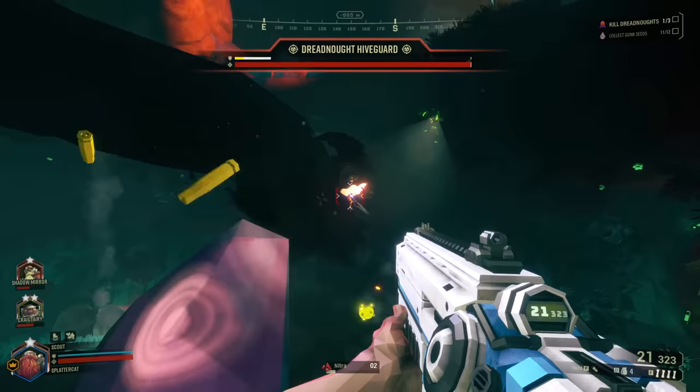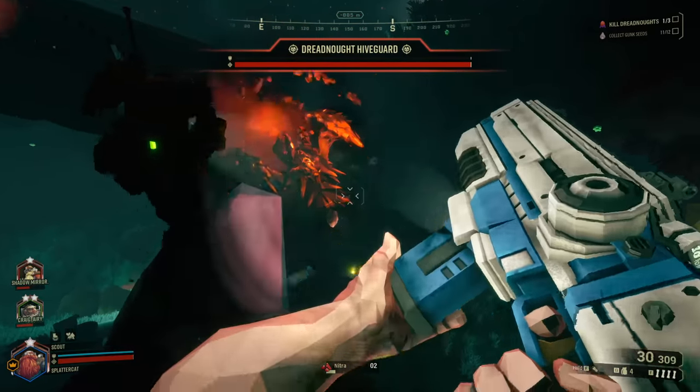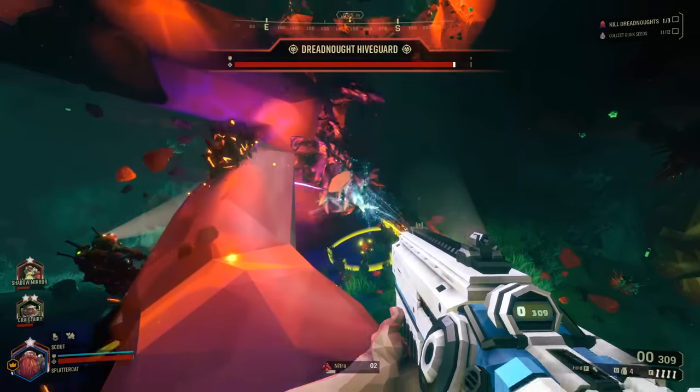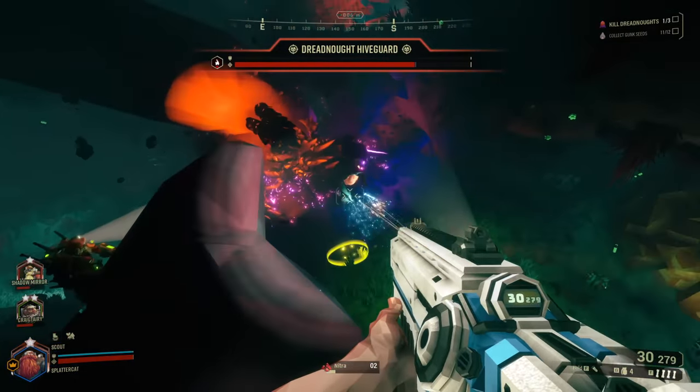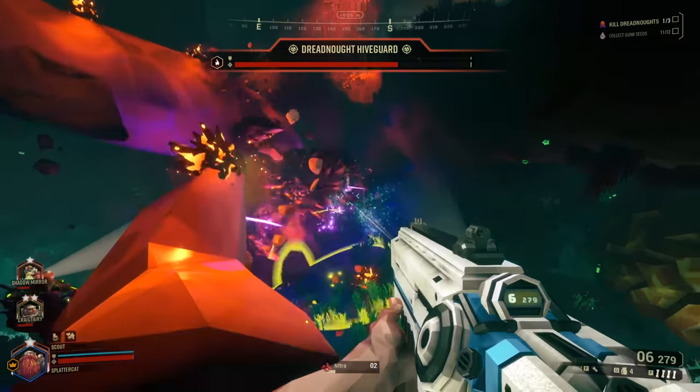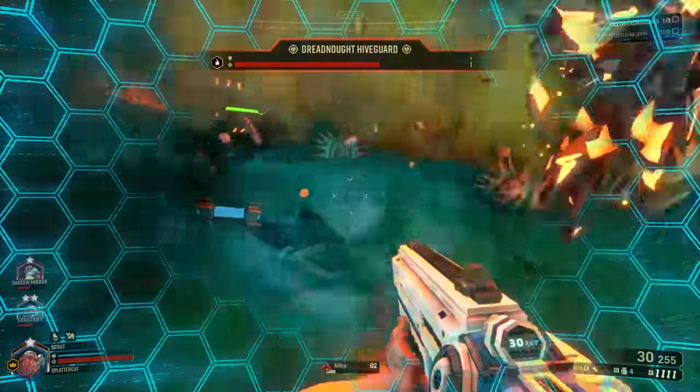I don't know what they are, but they stick out and they become firm when his little allies are killed. We've got some damage going out on him right there, and then we effectively just repeat the process. That's pretty much it.